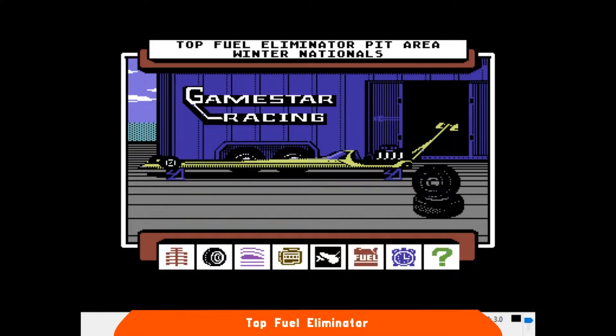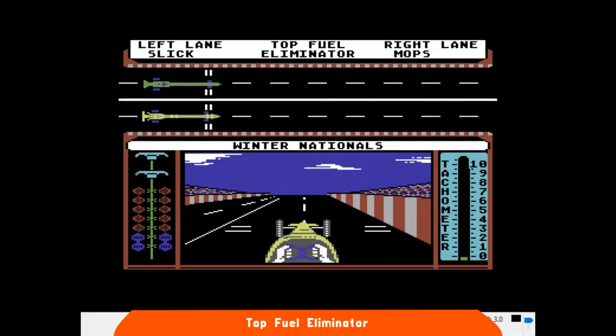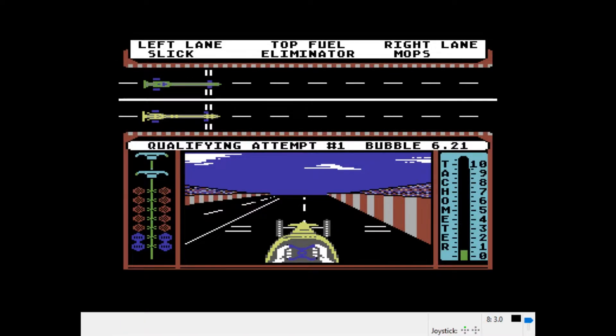Innanzitutto, il drag racing consiste nel percorrere un tratto molto breve nel minor tempo possibile, con auto adattate all'inverosimile allo scopo. Per aver successo in Top Fuel Eliminator dovremo conoscere abbastanza bene la materia, dato che la nostra performance sarà condizionata da molti dettagli atmosferici e del breve tracciato. È presente anche una fase di guida tecnicamente ben fatta, in cui dovremo badare a tenere il nostro bolide in carreggiata per qualche secondo.